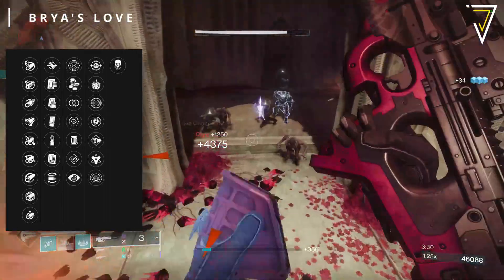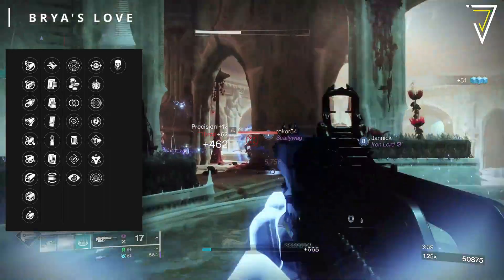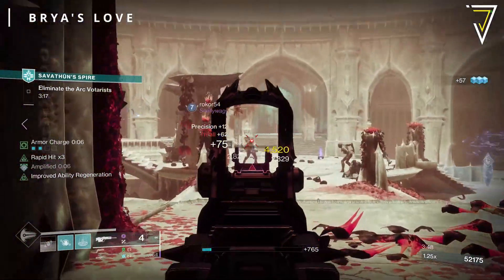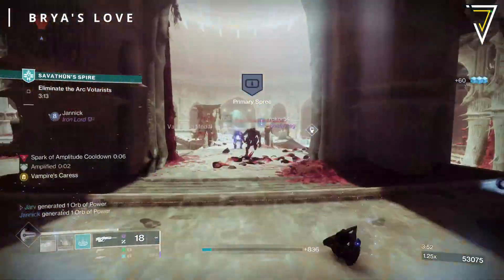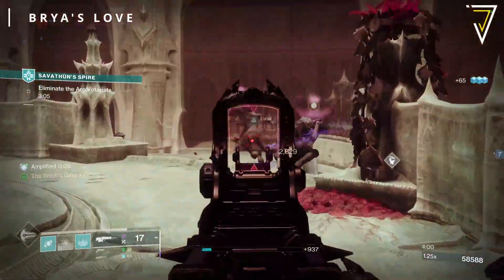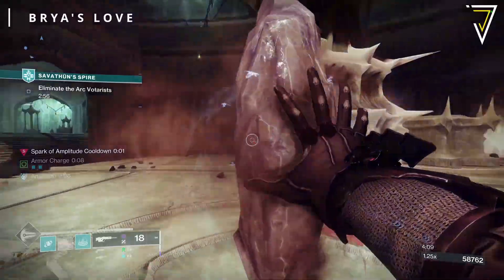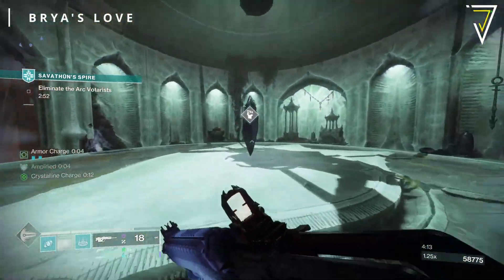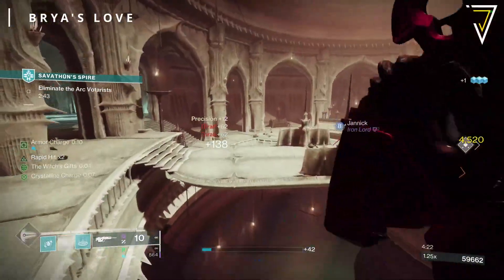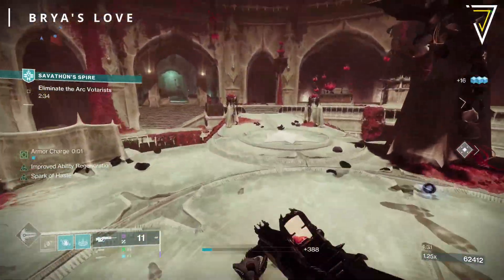In the final column: Destabilizing Rounds, Explosive Payload, a new trait called Precision Instrument — dealing sustained damage increases precision damage — alongside Frenzy, Golden Tricorn, Adagio, and Pergolist. Rapid Hit is always a popular choice, but Keep Away is worth considering for the Crucible, increasing reload, range, and accuracy when no targets are nearby. Destabilizing Rounds is incredibly popular — final blows cause nearby targets to become volatile — but Explosive Payload is the best-of-both-worlds choice, creating an area-of-effect detonation on impact. This scout rifle is a great jack-of-all-trades option.